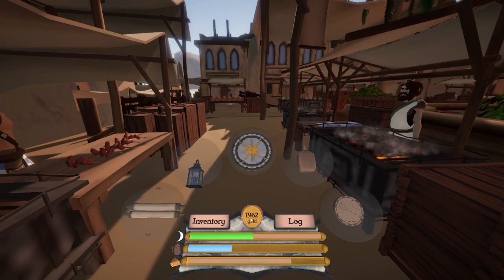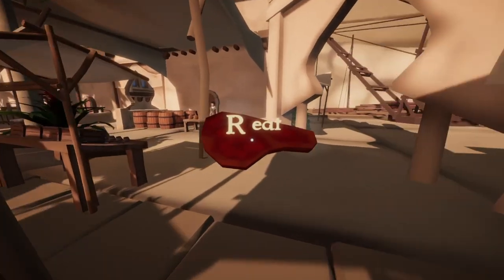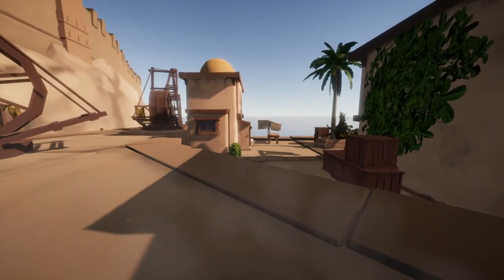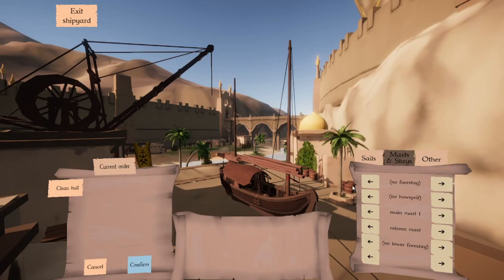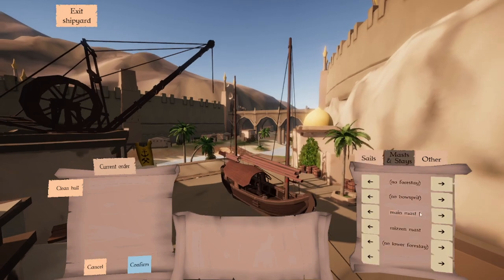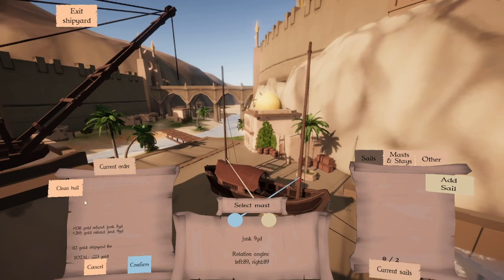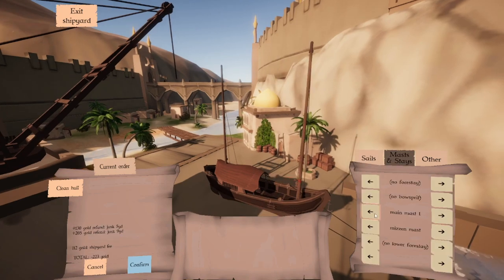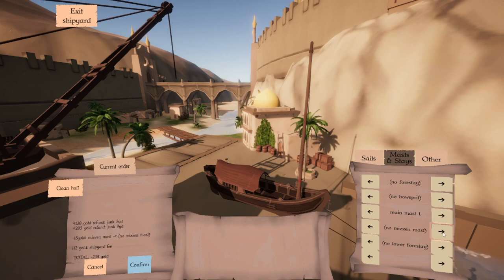We've got nearly 2,000 gold now after delivering all the missions. Let's pick up a bit of this meat because we are quite hungry and there's no food on board — this meat's really good for hunger. I'll have a bit of a drink, and then we'll play around with the ships. We've got a main mast in the middle; we could get rid of these sails — so we've got rid of a five-yard at the back and a nine-yard at the front, which gives us some money for the materials.